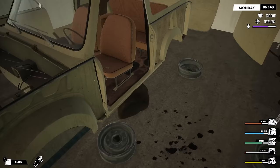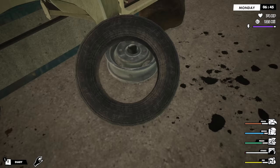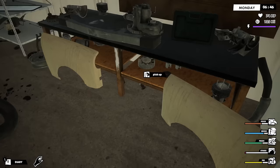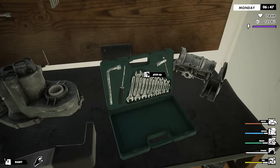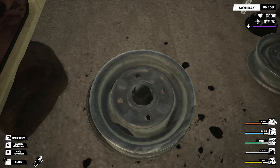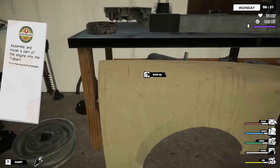All right, so I guess the coop is right here. So we are trying to build this Trabant and I'm not exactly sure how that's going to work. Like, is there a tire thing here? I'm a little confused about how to make this happen. I did bring my toolbox.